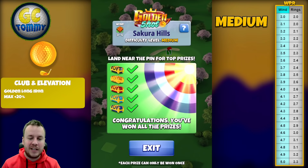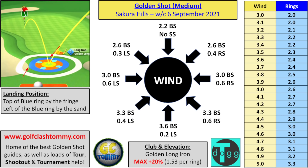Let's take a look at the text guide made by Tony Richardson — make sure to subscribe to his channel, link is in the description. Landing position: top of the blue ring by the fringe, left of the blue ring by the sand, in all wind strengths and directions. Spin values: direct tailwind — 3.6 backspin, 0.2 left spin; left-to-right tailwind — 3.3 backspin, 0.4 left spin; right-to-left tailwind — 3.3 backspin, 0.6 right spin; left-to-right crosswind — 3 backspin, 0.6 left spin; right-to-left crosswind — 3 backspin, 0.6 right spin; left-to-right headwind — 2.6 backspin, 0.3 left spin; right-to-left headwind — 2.6 backspin, 0.4 right spin; direct headwind — 2.2 backspin. VPR is on the right side of the text guide as always, and we play max plus 20.